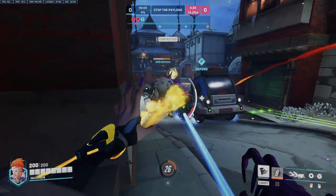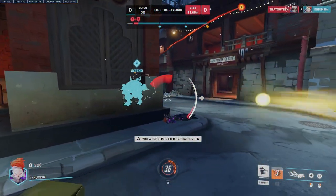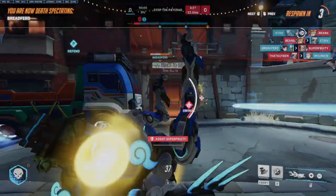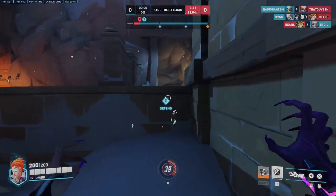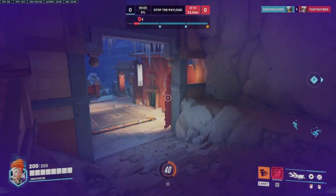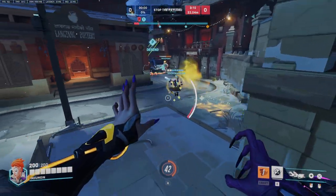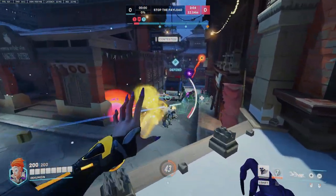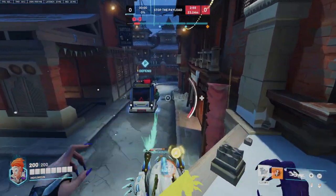Instead of just shooting it at a person, shoot it at a spot — see how it's gonna go. I'm gonna die there, but I continue getting value out of that orb. Just looking at where the enemy team is — shoot it there. It's gonna go at a little bit of a downward angle and then it's just gonna head right back, and they're not really looking at it.